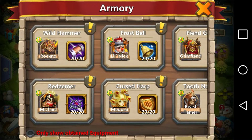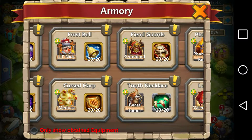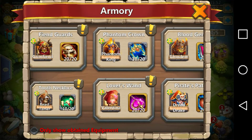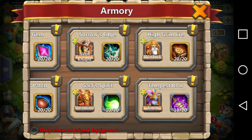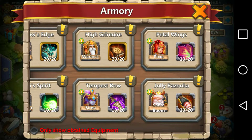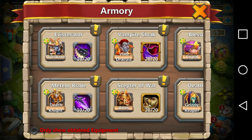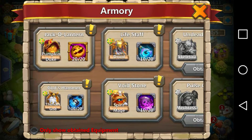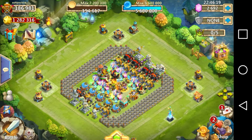All right, equipment - pretty much all the main heroes that I use, especially in Lost Battlefield, I got all the way up to 20 out of 20 on most of them. Beast Tamer's at 10, Phantom King - I think what I should do is get all the ones I use in Lava up to 20 out of 20, like Phantom King, Tree and Tar, anything I use for Demons. All the main heroes I use are 20 out of 20.